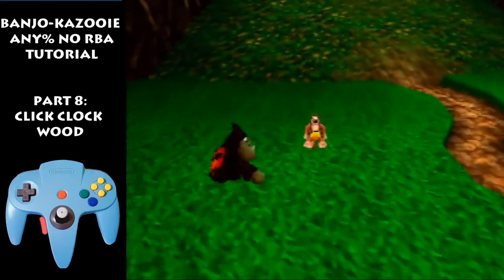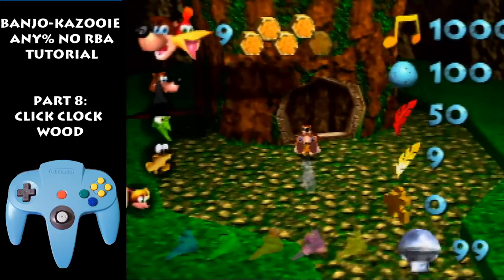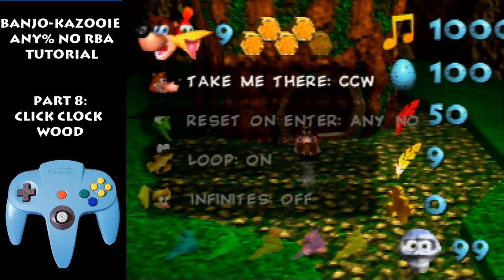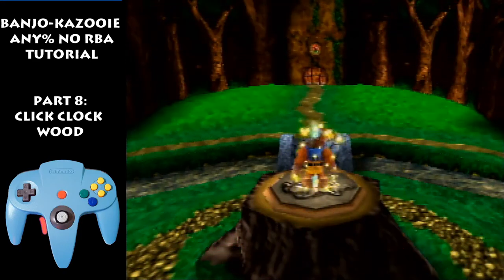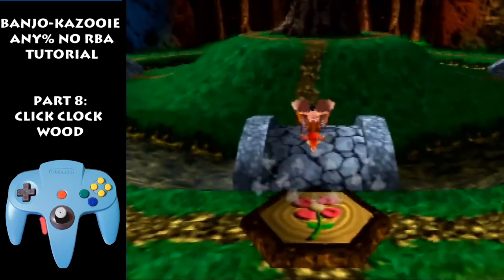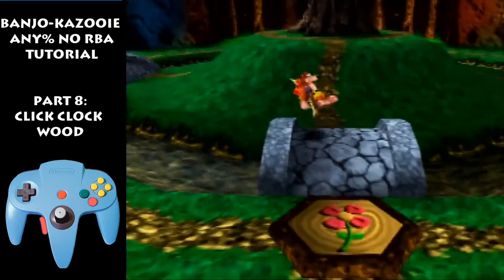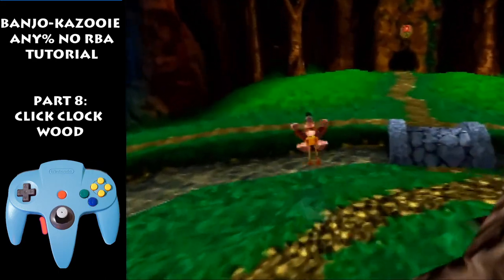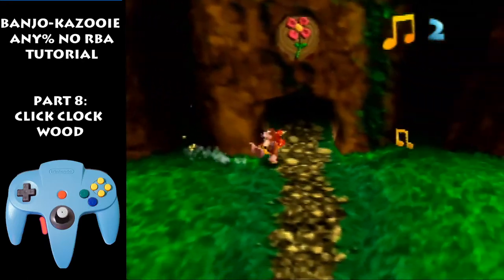I like to zoom out — doesn't really matter. Do big jumps up this slope. Don't slide, then enter. Enter Click Clock Wood. Now we do: get in talent shot, big jump here, small jump, beak bust. Get in talent shot right when you enter, recoil forward. Now you're gonna jump forward and aim for right between those two trees. Get down right here, jump, slide, jump in.